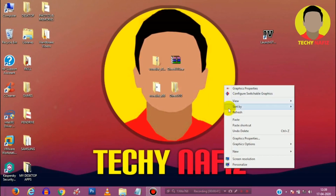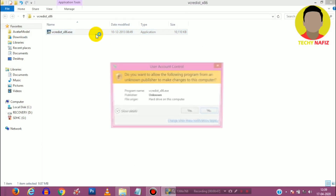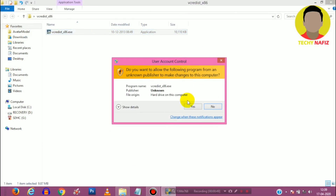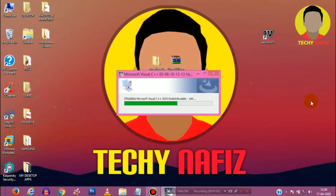Now install Microsoft Visual C++ first. Grant administrator privileges. It could take a couple of minutes.